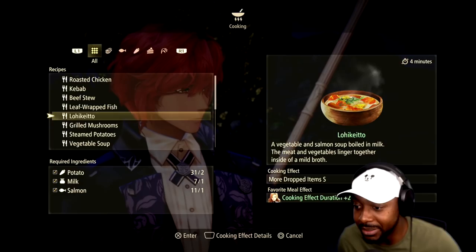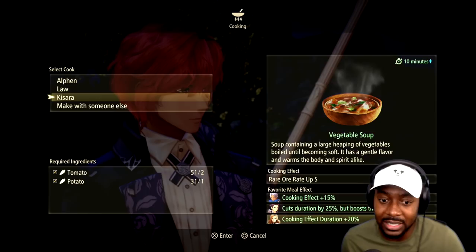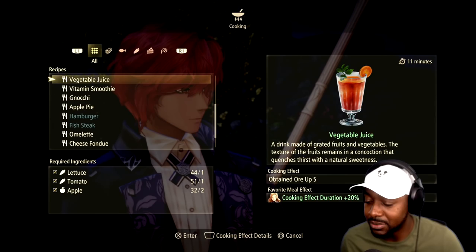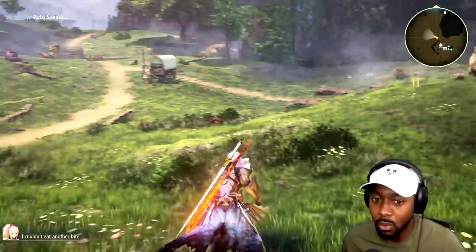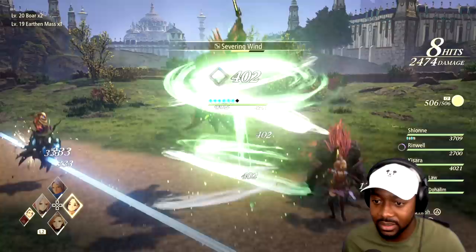A couple of my favorites are the drop item buffs. You use this and fight monsters and they give you more drops to sell. I typically use this one because it gives you a 20% increase. There are a couple others — Obtain Up, Drop Up. Some last around 11 minutes, some around 8 minutes. Do this, go in, and while you're farming your levels you're also farming ores at the same time.